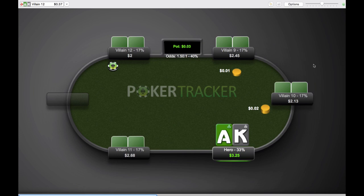Hey everyone, this is Nathan Williams with BlackRain79.com and I am back here with another hand history review for you guys. Today this hand was sent to me by Bob from Canada. It's a pretty interesting spot. We've got Ace King and we get a lot of action on the flop and we're sort of against a reg, I want to say.